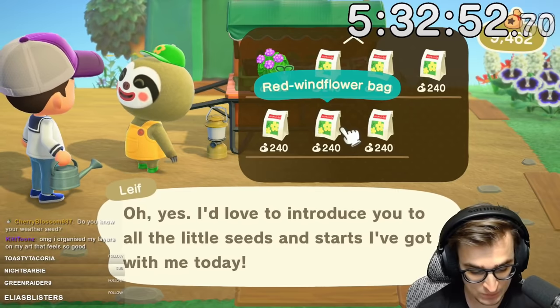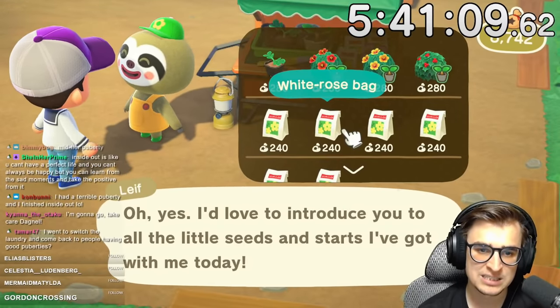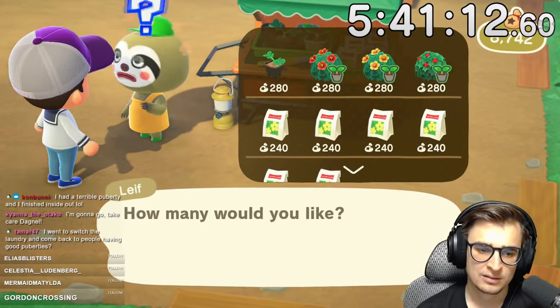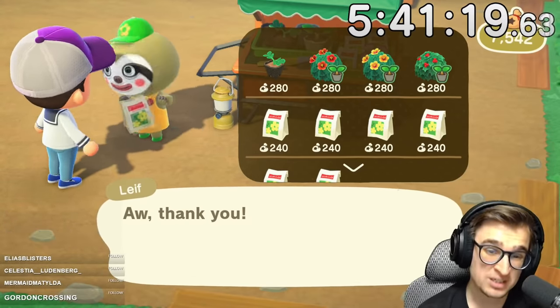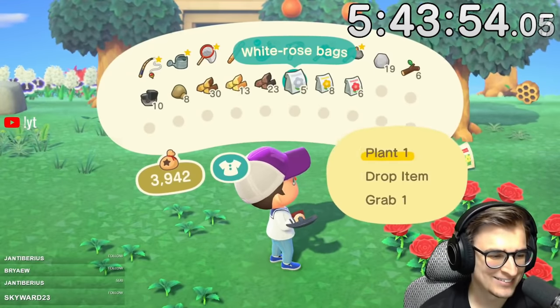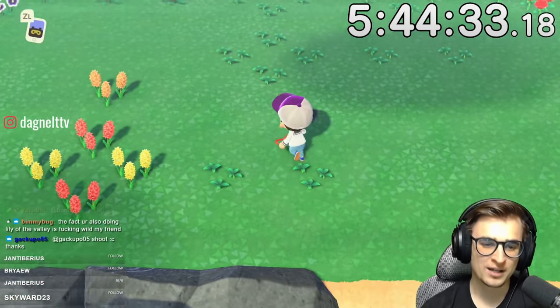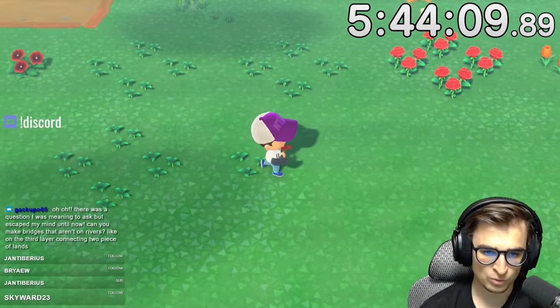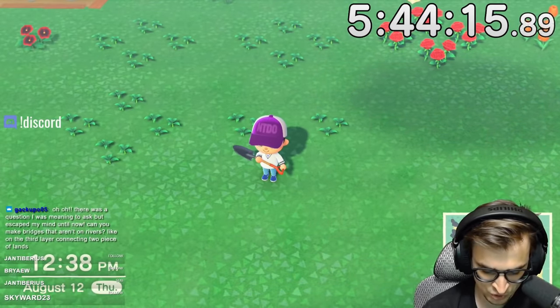Leaf finally has roses, so let's get to work planting a bunch of those. It would have been nice to get a head start on rose breeding since it's far and away the hardest flower to get every single hybrid of, but better late than never. Red and white roses make pink. Red and yellow makes orange. White and white makes purple. That's not so bad, right? Well, here's where it gets difficult. Once we get a purple rose from the white-white breed, we take the purple rose and breed it with red roses to make a hybrid pink rose, then take that hybrid pink and breed it with yellow seeds to make a hybrid red rose, and then two hybrid red roses will make a blue rose. Eventually. Please just kill me now.